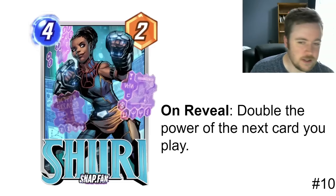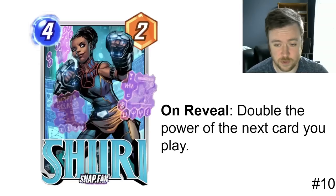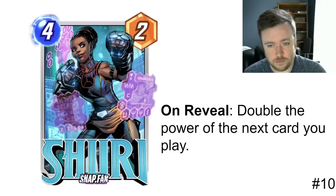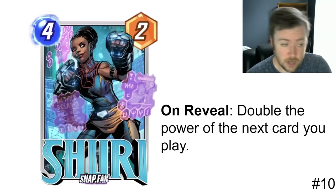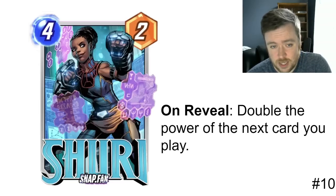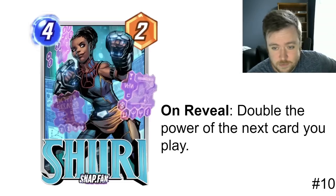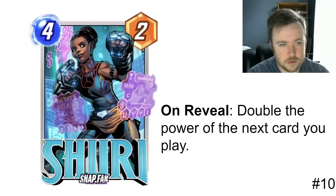Now onto the actual top ten. Number ten is Shuri — a really cool top-down card design from Second Dinner, as usual. Shuri will obviously work really well with Black Panther: on reveal, double the power of the next card you play. Play that with Black Panther and he'll double and then double again — similar to playing him with Wong, but a little less disruptable since you don't have to play Black Panther in the same lane. Beyond that, I like Shuri's potential with big cards like Magneto — you get a 24-power card, which is going to win lanes most of the time.